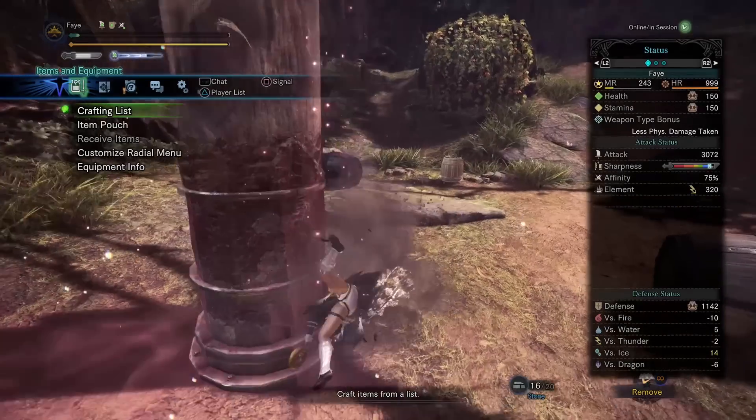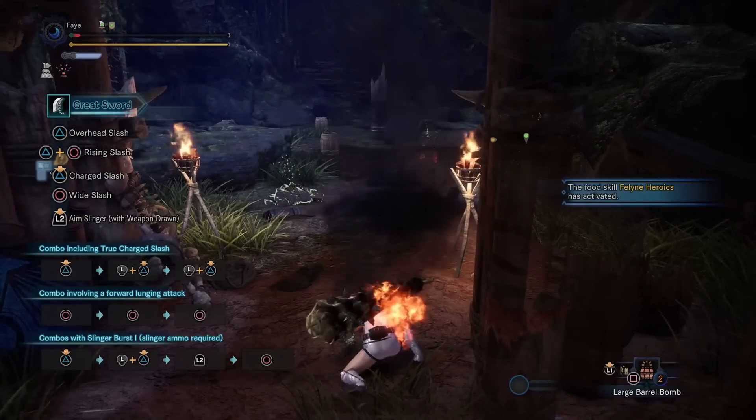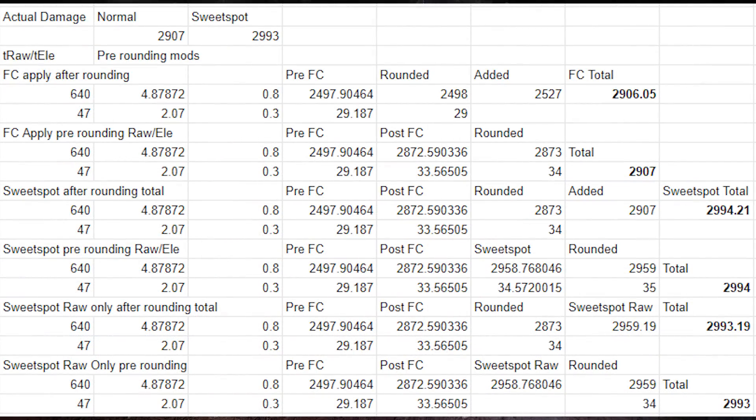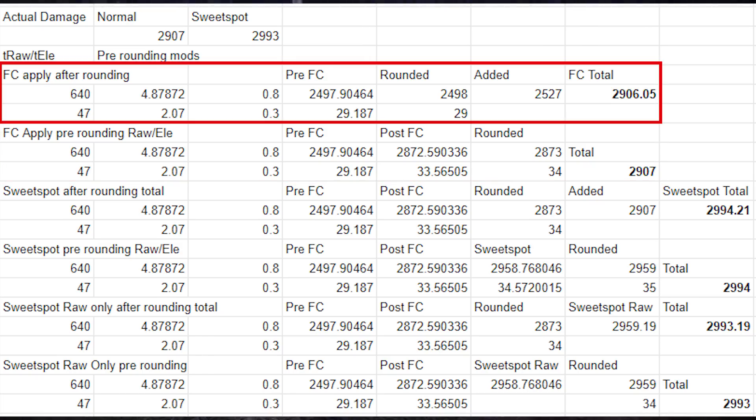So this is why we decide to empower our true charge slash instead of spacing it for the full Frostcraft bonus. Also, a quick note on rounding: the Frostcraft bonus applies to raw and elements separately before they round. This doesn't really matter unless you care about rounding mechanics, as it's only a 1 to 2 point difference in damage compared to paper calculations. But it is important to know that all Frostcraft multipliers apply before the final rounding of elemental and raw damage — in this case, applying the 15% bonus after rounding leaves us 1 damage short.